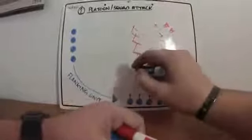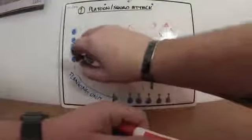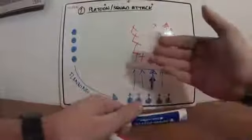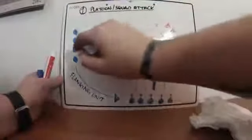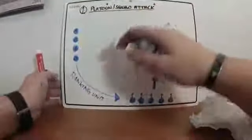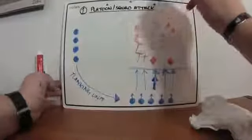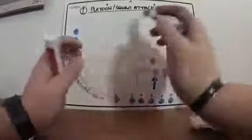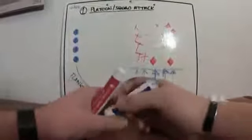Once they hit a certain point, your flanking unit should relay their position back to your base of fire — relay communication saying shift fire, where they shift all their concentrated fire to the left, above the enemy position, to either take out squirters that have run north of their position, or just to keep that base of fire going and not let up their reign of terror.